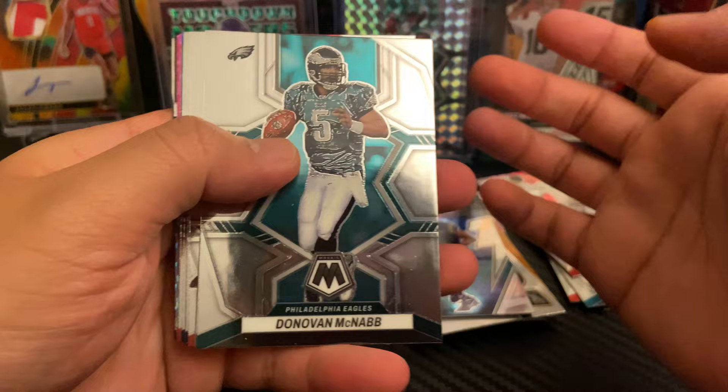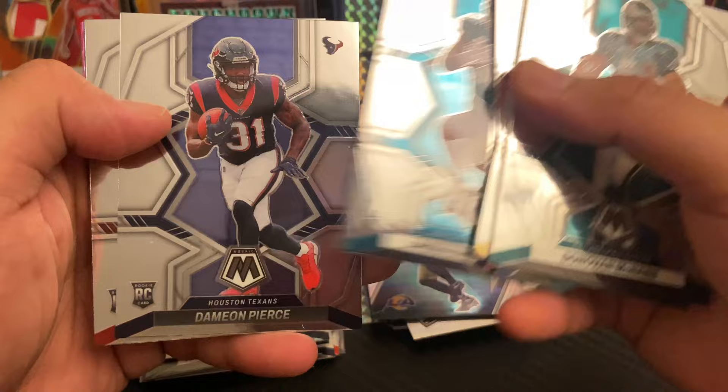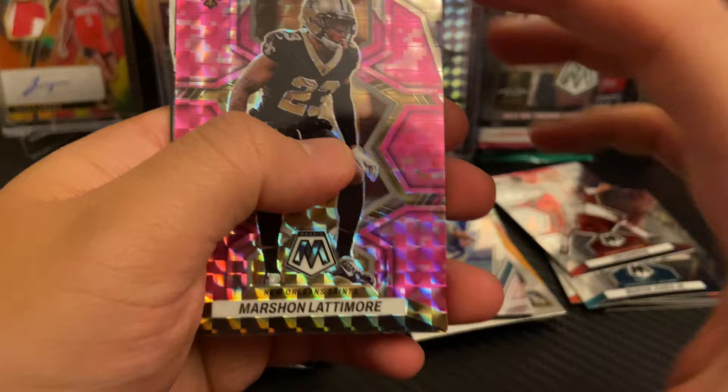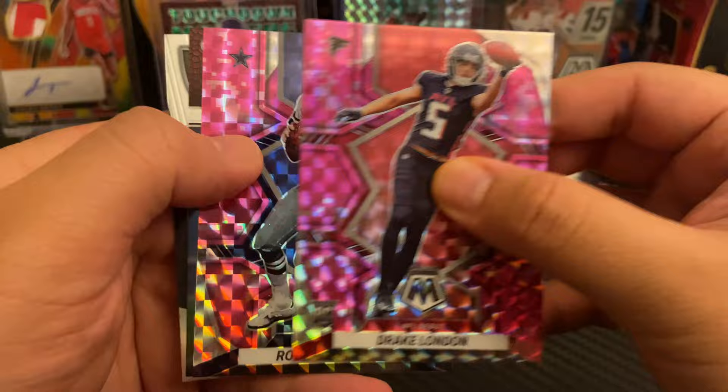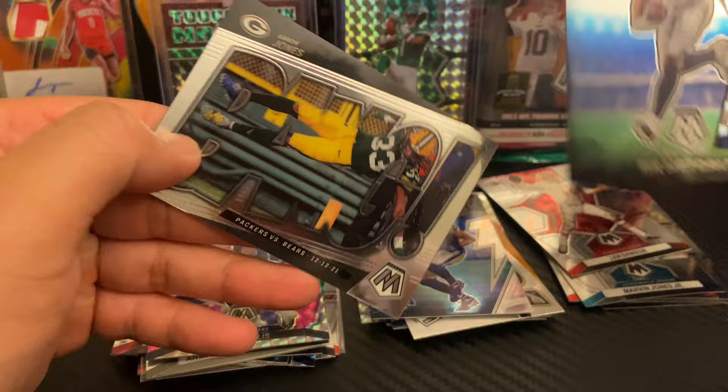Fourth pack. Donovan McNabb, Max Crosby, Cameron Jordan, Mac Jones, Trent Williams, David Montgomery, Laviska Shenault, Damian Pierce, Danny Gray. And for our Mosaics, we have Gabriel Davis, Marshawn Lattimore, Drake London on the NFL debut, Roger Staubach, DJ Mad Cat on Touchdown Masters, and a bank insert of Aaron Jones. We'll go ahead and sleeve up that Drake London.